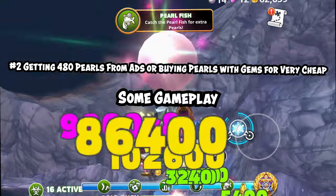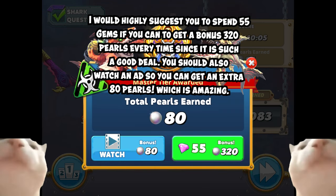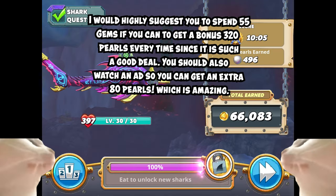Number two: getting 480 pearls from ads or buying pearls with gems for very cheap. I would highly suggest you spend 55 gems if you can to get a bonus 320 pearls every time, since it is such a good deal. You should also watch an ad so you can get an extra 80 pearls, which is amazing.